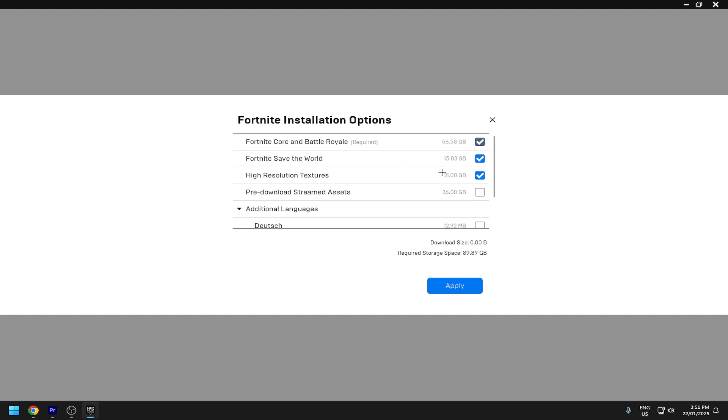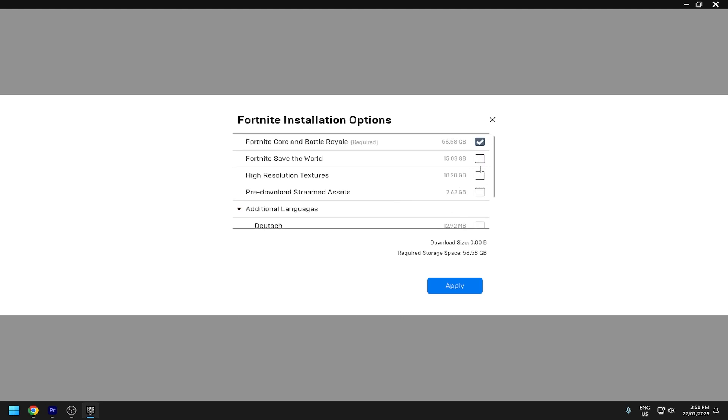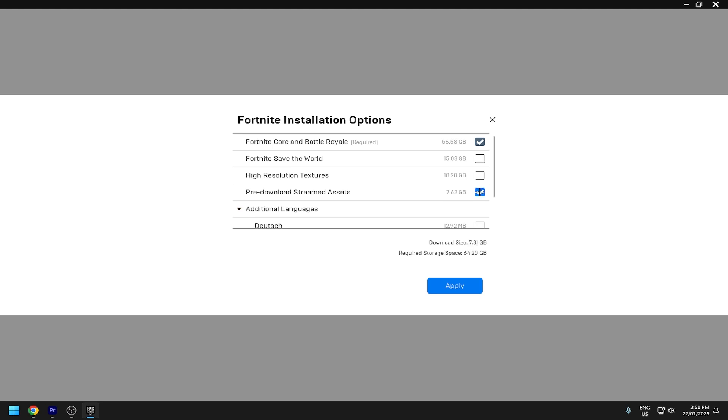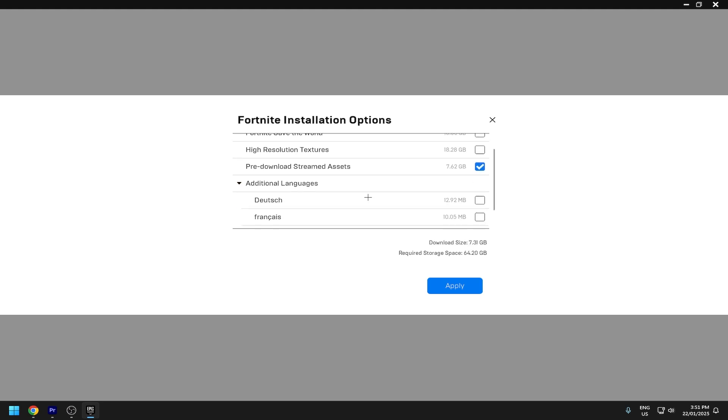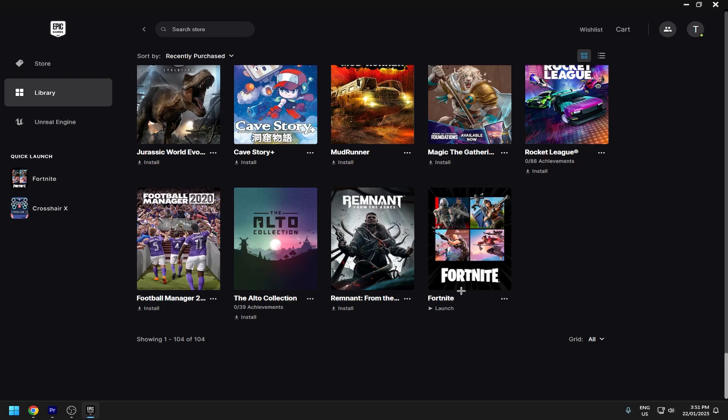For those of you who don't play Save the World, untick Save the World and untick High Res Textures. You want to tick Pre-download Streamed Assets. The languages don't really matter, but it's mainly those boxes. You'll need the core base game ticked of course. Then just hit Apply. That's it for method number two — it'll update real quick and shouldn't take too long.